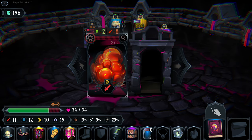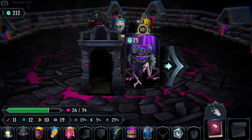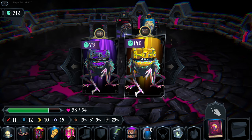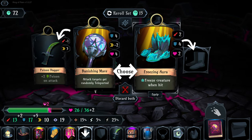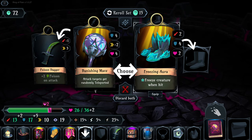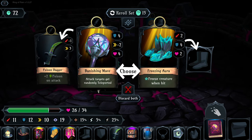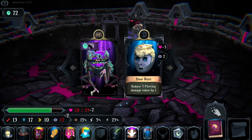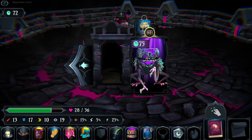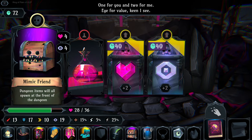How much damage would that do - eight? We risk the 140-soul chest. It gives us an item that freezes creatures when hit no matter what: plus two attack, plus four defense, plus two health. Alternatively, we could trade our poison attack for teleporting hit targets randomly. We go with the freeze item.